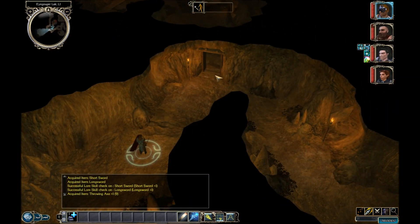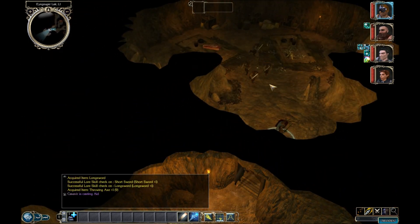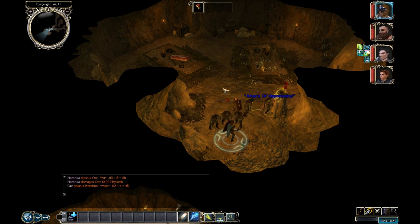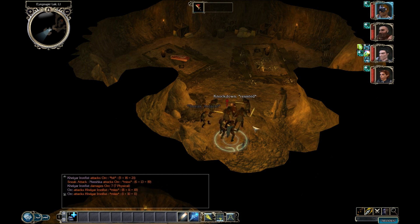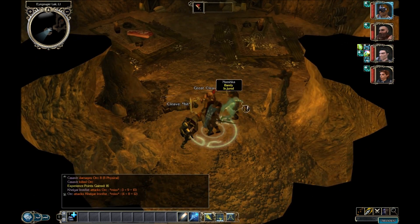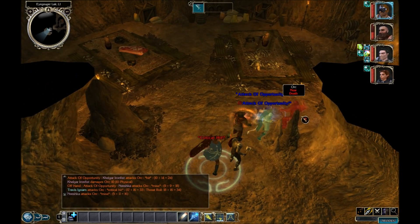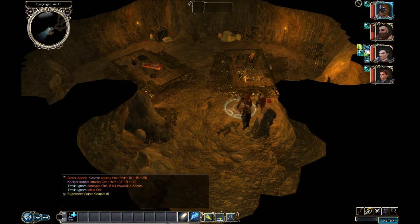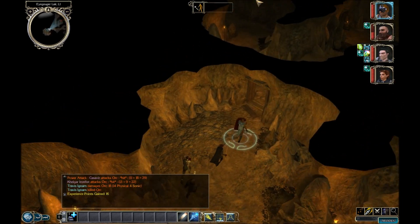Got a room over here with, of course, more orcs. You want to do the sneak attacks — that's how you do it, Ishka. It's an interesting room over here, I do have to say. Anything of note in this room? No, just a bunch of orcs in here. Alright, moving on then.